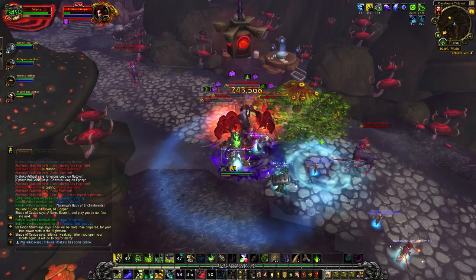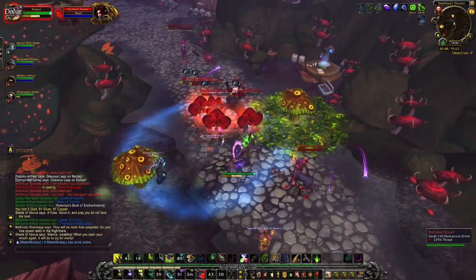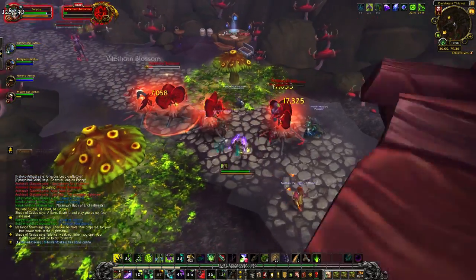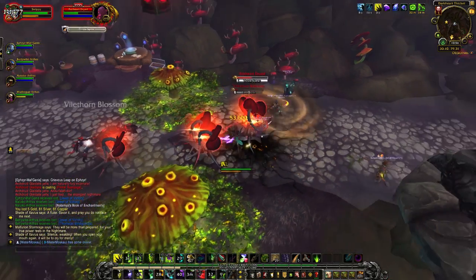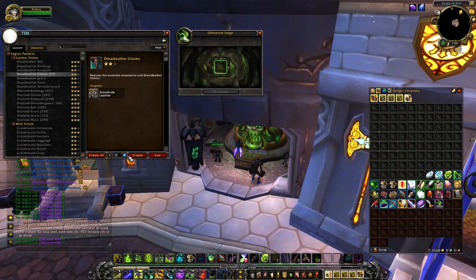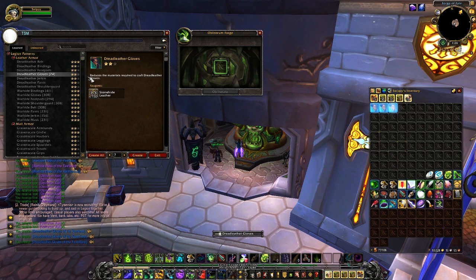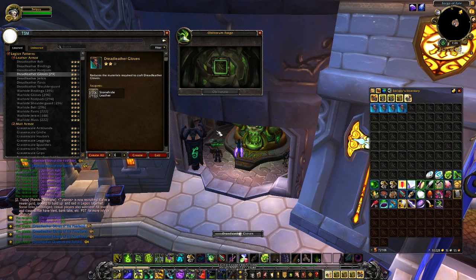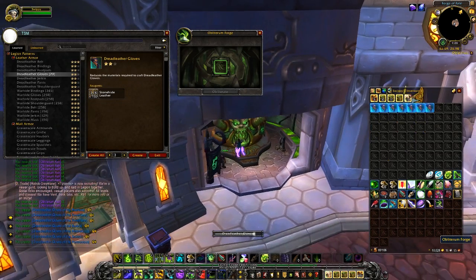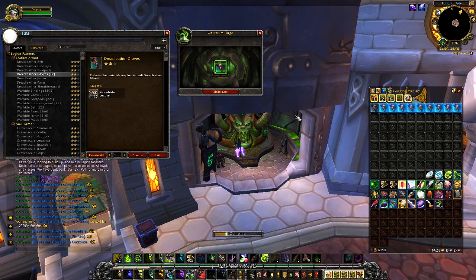Number 4: obliterum farming. As you progress your storyline, you'll get the obliterum forge — you have to go into the Underbelly and do a really annoying quest down there. This is a huge money maker. I've been selling 10 obliterum per day for 10-12k each. If you don't have very many Blood of Sargeras, you can use leveling gear to create obliterum. It takes about 400-500 of your crafting material to make 1 obliterum. The Warhide Gloves take 12 leather each, so you need to make 40 of them to get 1 obliterum. You can also use the 815 gear if you have a spare Blood of Sargeras — it only takes 4-5 crafts to get 1 obliterum there.